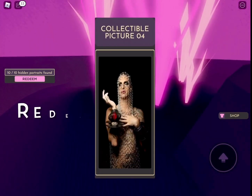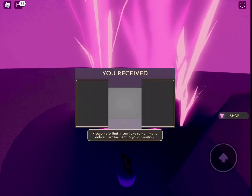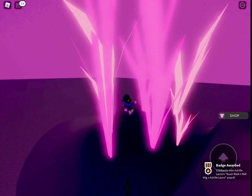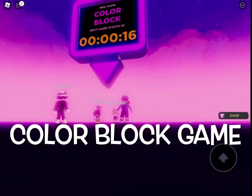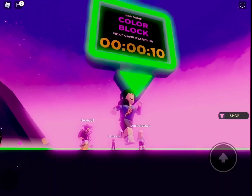Once you collect it, that's item four — you get the Gucci Rock and Roll wig. Look, there it is, there's the badge! If you want one more free item, you could play Color Block.